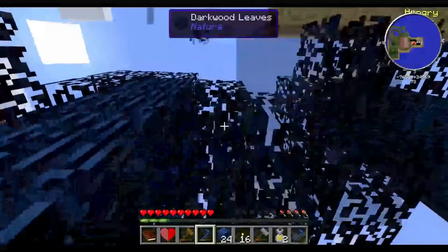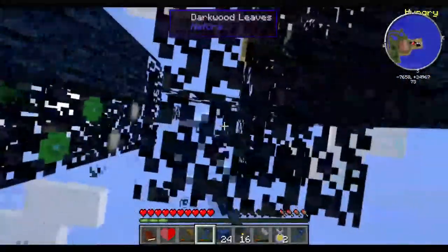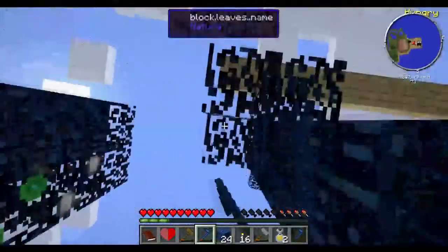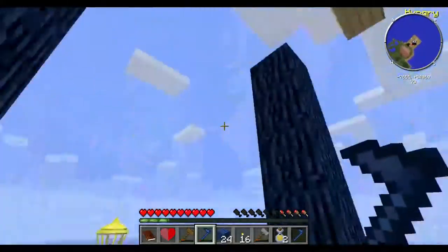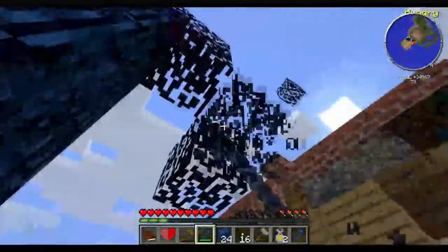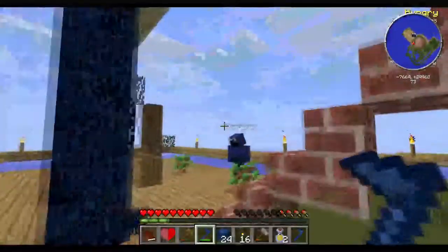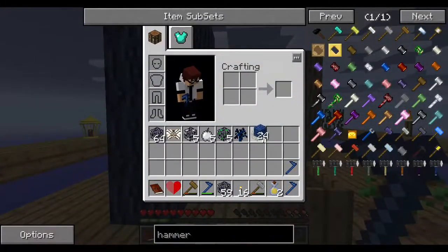It's gonna help us in the long run. I'm gonna turn chat off. You guys may wonder what those are for — why I have those above the barrels — but that is so when it rains it doesn't fill up the barrels with water. Yeah, I have a bunch of leaves now.